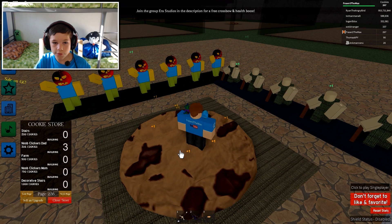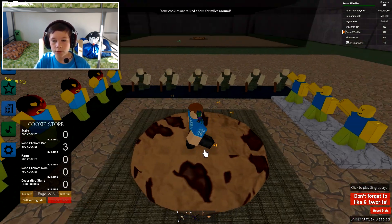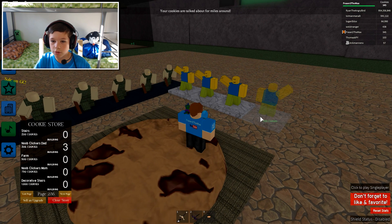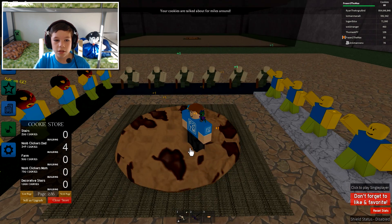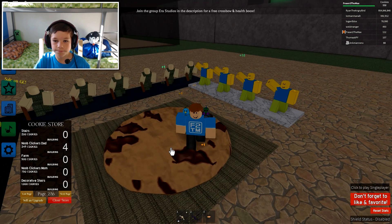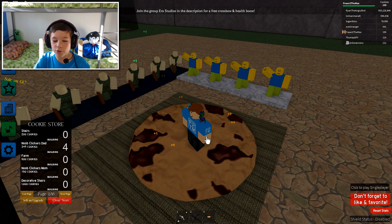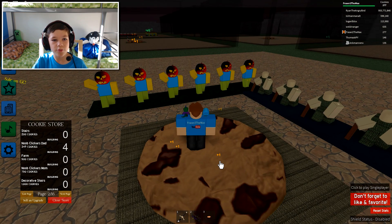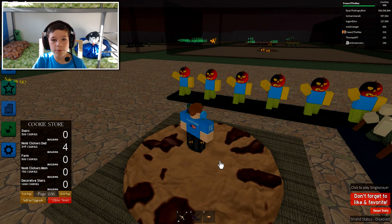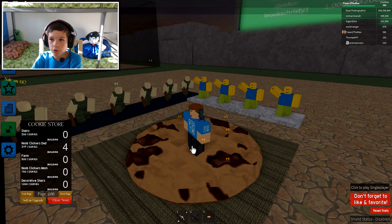So one, two, three — we just need like three more dads. So we're gonna buy another dad here and look at that — completely drenched in dads. Dads are waving to the sons. We need more cookies to make more dads so we can make even more people, and we're gonna make even more farms and we can be all pro.